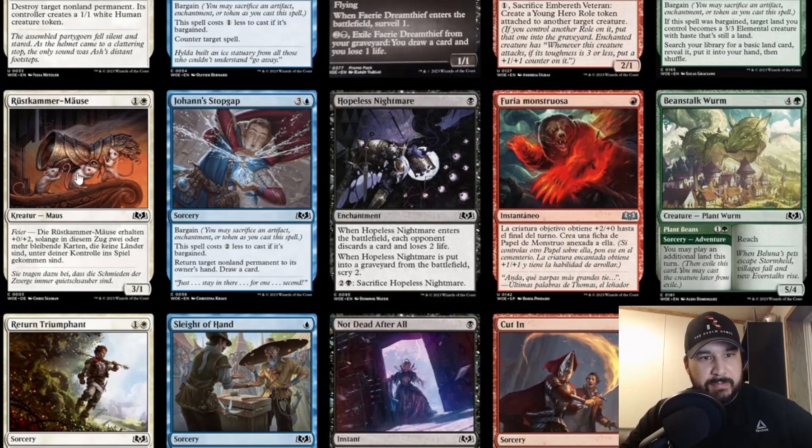Next one is Johan's Stopgap — three and a blue, sorcery speed with Bargain. This spell costs two less to cast if it's bargained. It returns target non-land permanent to its owner's hand and draws a card. Basically it's blue plus colorless to return a permanent, with another blue and colorless as a kicker to draw a card. This isn't anything new, and it's sorcery speed — the other bounce spells are instant speed, so there are much better options.